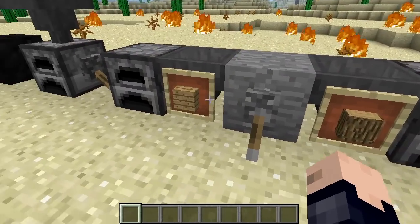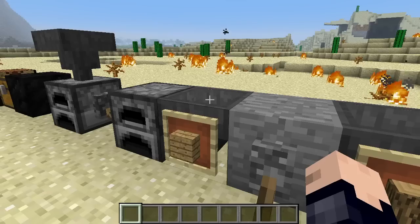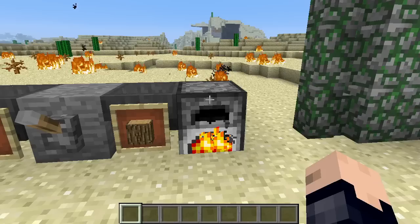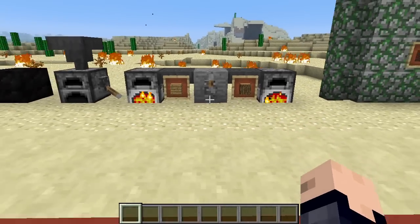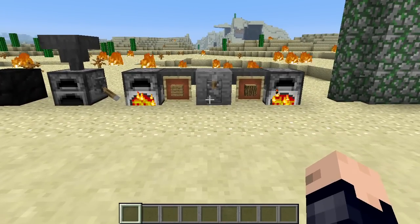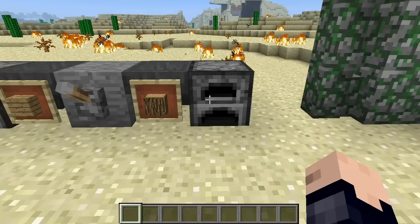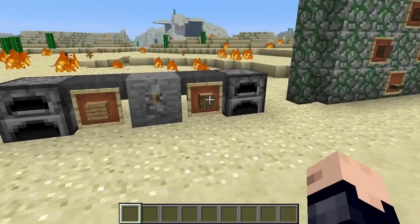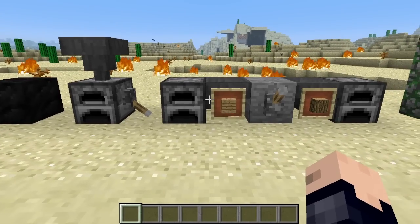Let's talk about wooden planks and wooden logs. I have one of each in this hopper, and I'm going to use the hopper tool to start both furnaces at once. You would think that because the log is a log, its fuel level would last longer than the plank — after all, we get four planks from a single log. But that actually isn't true. The log will be used just as fast as the planks. So if you're going for efficiency, make sure you always convert your logs into planks before throwing them into a furnace. You get four times the efficiency out of them.